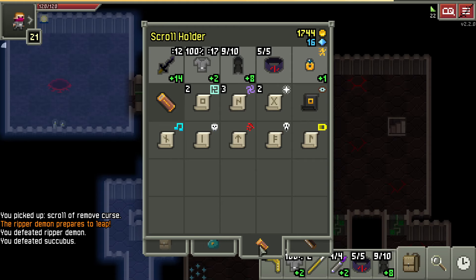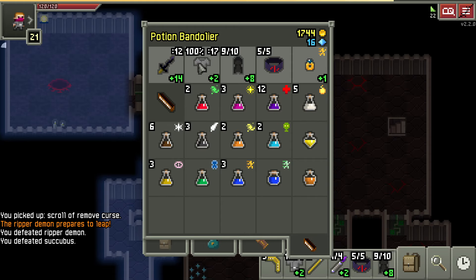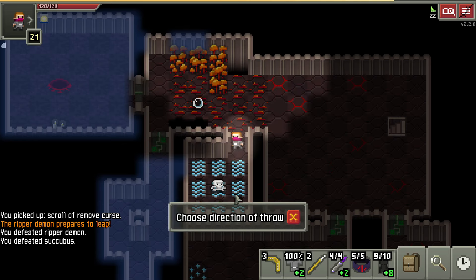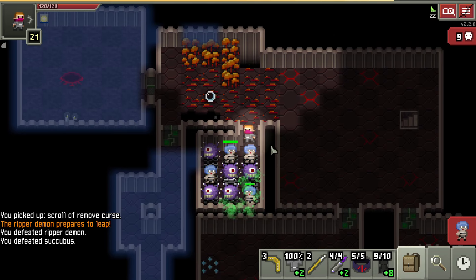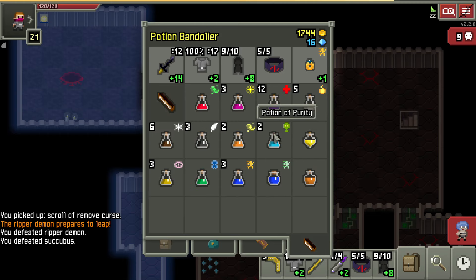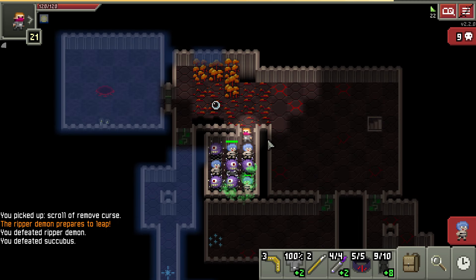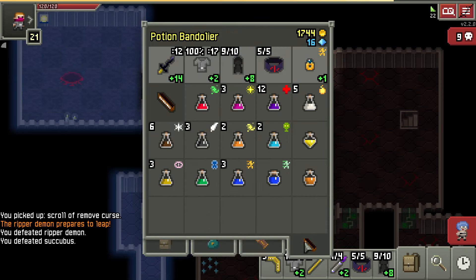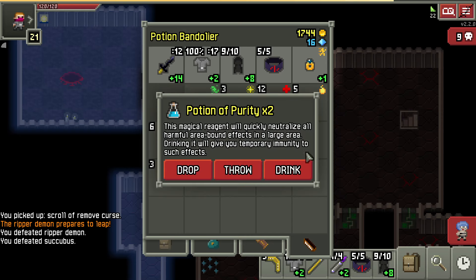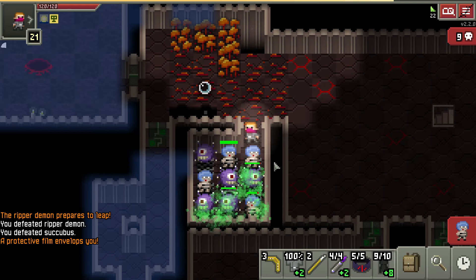Let's just throw this here — throw it down. They'll summon everybody and have a whole bunch of toxic gas going. Then maybe we drink the purity and throw liquid flame or something. Another thing we can do is just go invisible and they all get stuck in the gas — they can't see us and they can't even get out. So let's go ahead and drink this here so if the gas starts coming at me, I'll be fine.